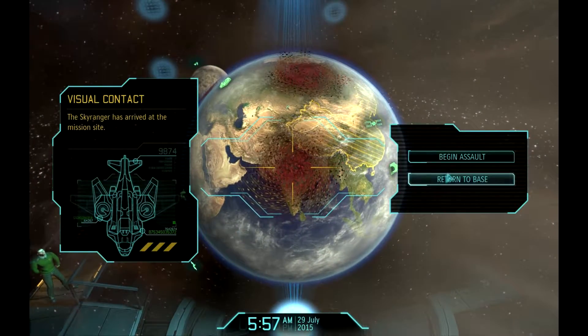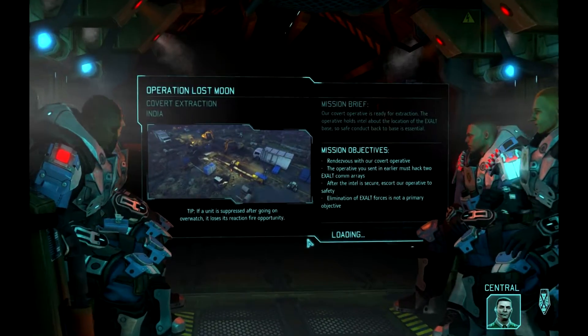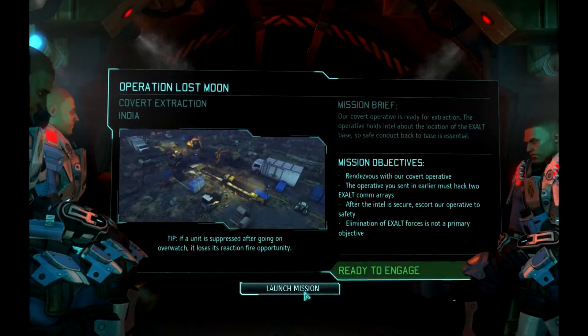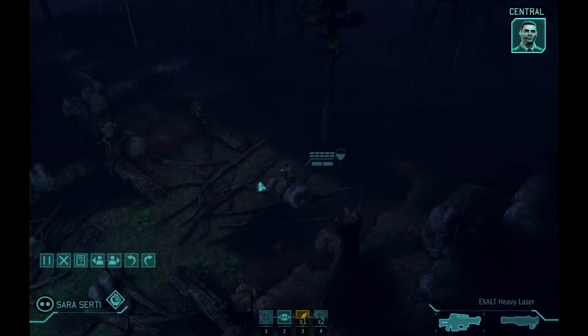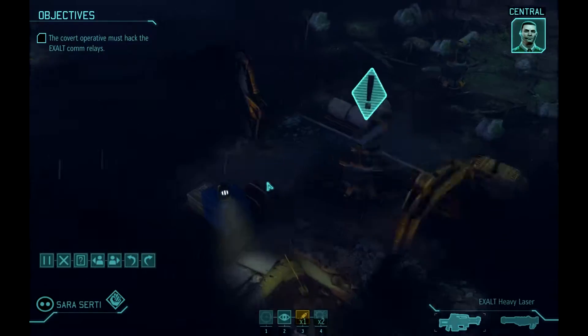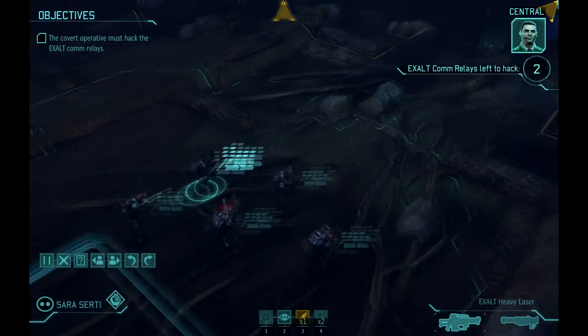Strike one, prepare for landing. We've detected an Exalt cell operating out of India. Once Strike One is on the ground we'll need to secure the area to allow our operative to acquire the necessary data. One of our covert operatives was nearly successful in hacking a series of Exalt com relays when enemy forces moved in. We need Strike One to protect the operative while they finish hacking the remaining arrays. If we lose the operative we won't be able to recover the intel.